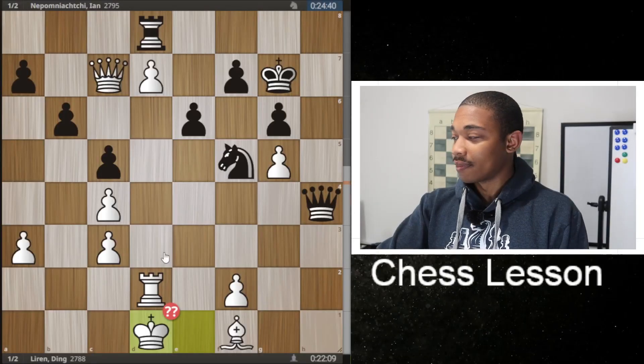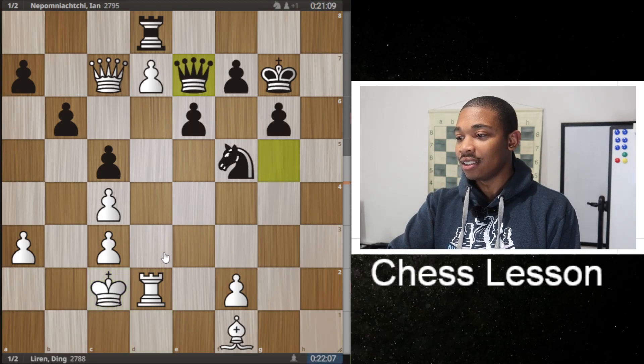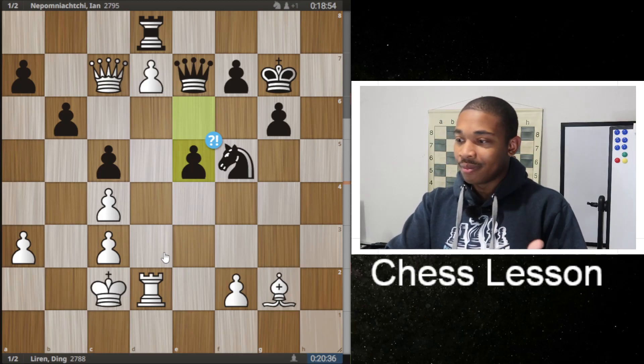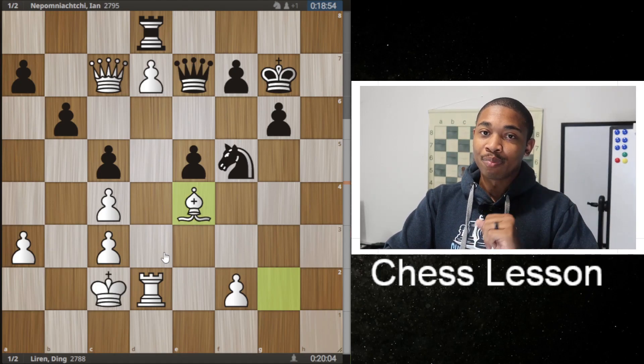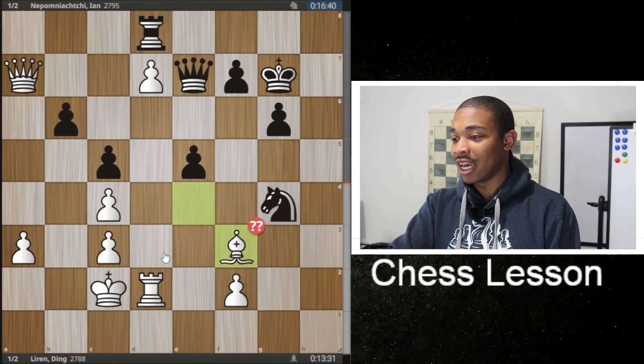Let's get back into the game. After king to D1, queen takes on G5, king C2, queen goes back, and then Bishop G2. After Bishop G2, E5 — another messed-up move, not the best. Bishop E4. The computer is giving Ding Liren a plus two advantage. Bishop E4, knight to H6, and then we continue on.